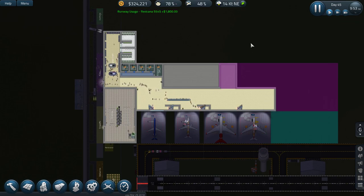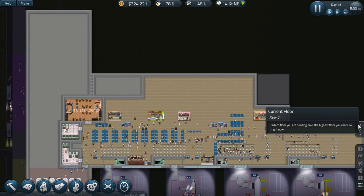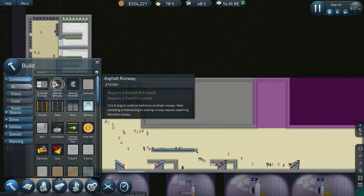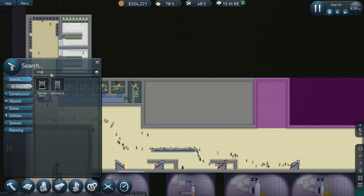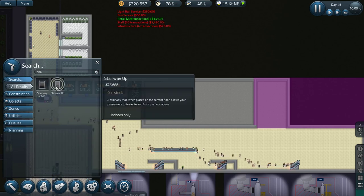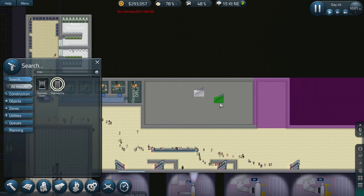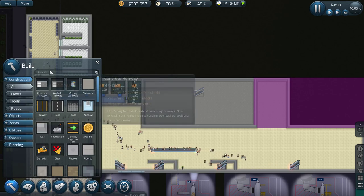Hi guys, I'm Exact Chaos and welcome back to another episode. In this episode I want to first quickly test some stairs - and that's caps lock - stairs that go up. We're just gonna plop them in there, and along with that I want to add some benches.